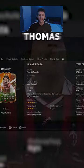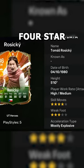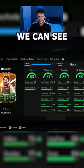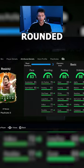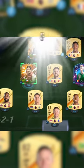In today's video we're going to check out Thomas Rosicki. He stands at five foot ten, has high/medium work rates, is right footed with four stars. The card is extremely well-rounded from an attacking perspective. This is the team we're going to be using in three games of Division Rivals to test out the new Rosicki card.